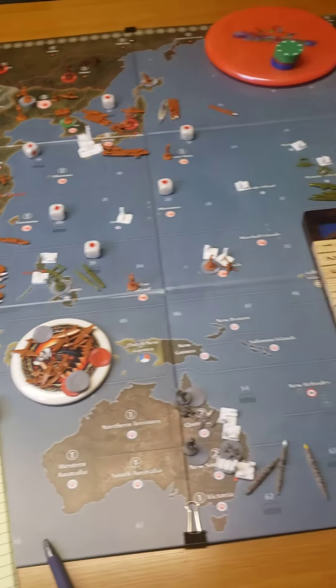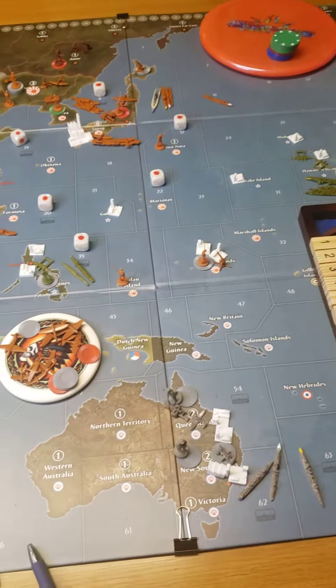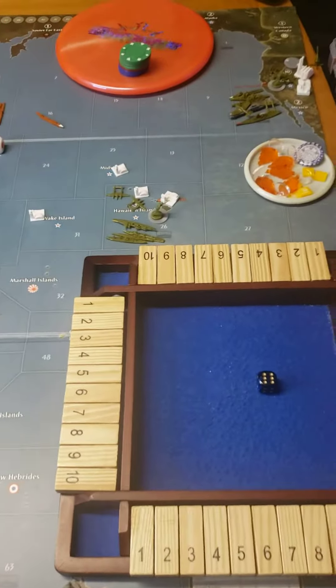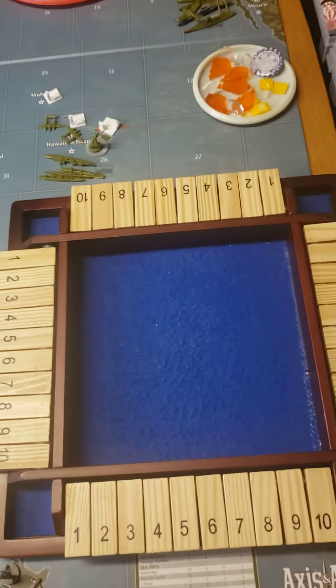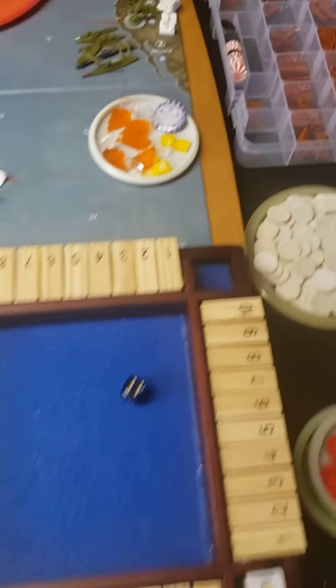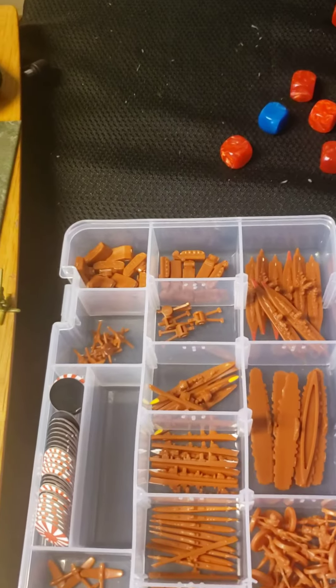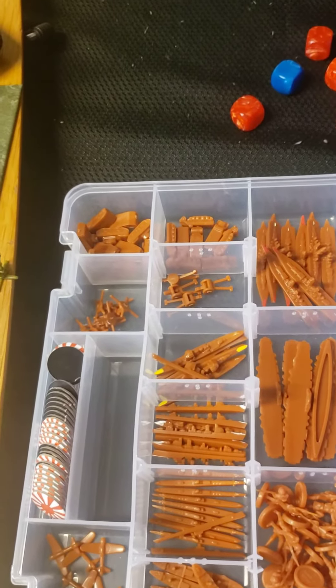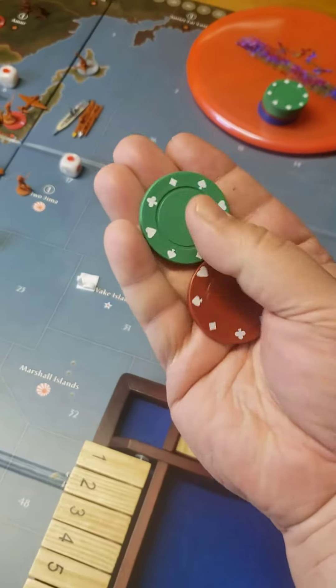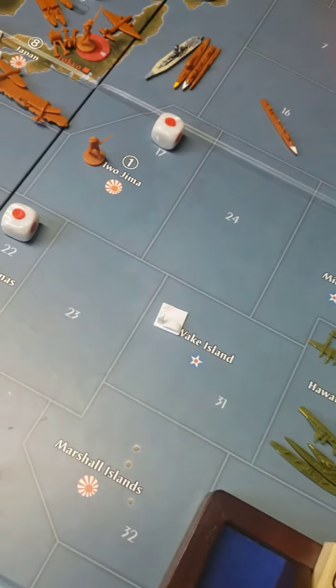A couple of things — with J1 I forgot to do a disposition of forces, and I also have war bonds so I get to roll a dice and get some money. I rolled a six, so six more dollars — kick ass. I'll add six dollars to my stack.